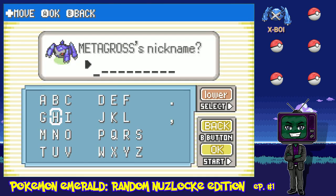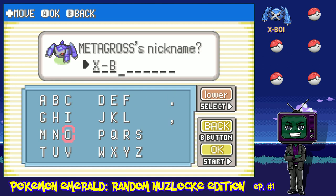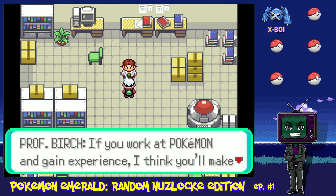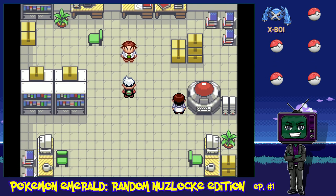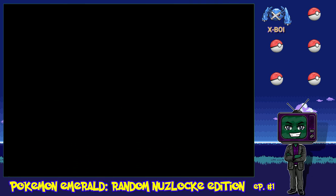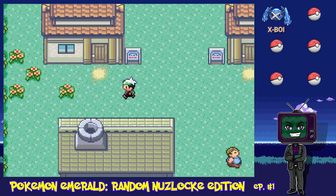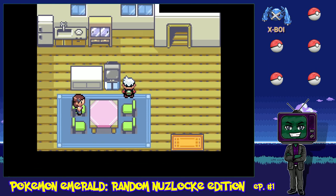He's heard so much about me from my absentee father, of course. I don't know if it was that I was a good fighter or literally just that I got a Metagross in the beginning. I have to give him a name — I'm going to call him... I don't have a good name right now, so he's going to get the name X-Boy. I'm also going to use all caps in all my names because lowercase is crazy. I'll go help his daughter — let me go talk to my mom. That's what a good kid would do.